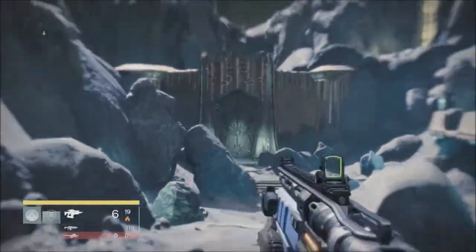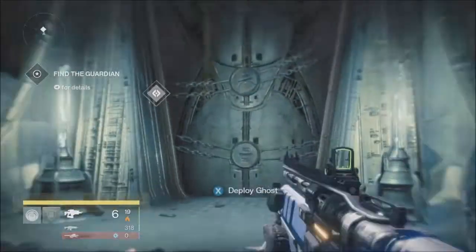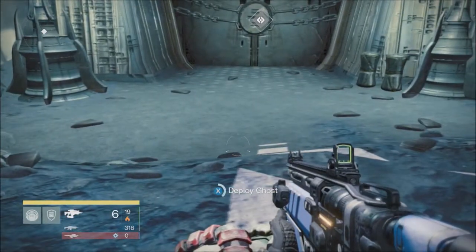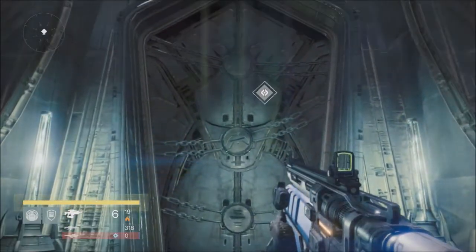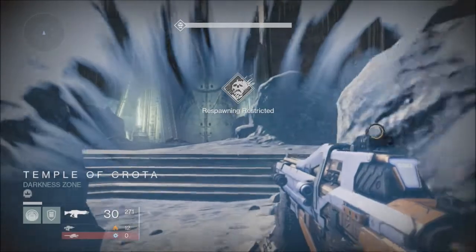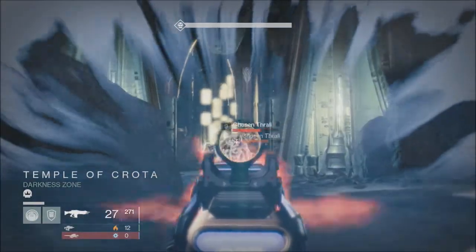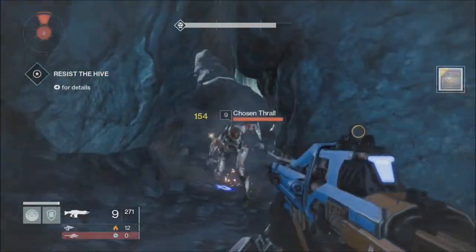You'll reach a big doorway — deploy your ghost onto the guardian's body. You can't skip this cutscene, so just go ahead and watch it; it's only about two minutes. After that you'll spawn in a restricted darkness zone and about 50 Thralls will come out. Go ahead and shoot them in the head or punch them, whatever you prefer.